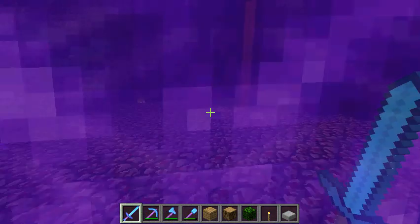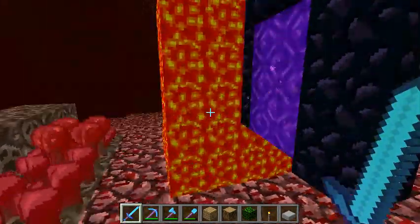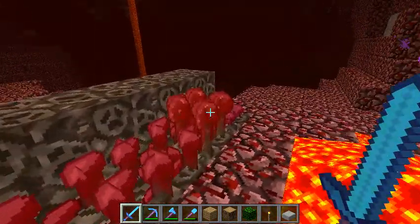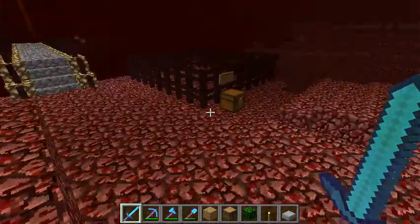Entering the nether. Now we got your nether rack — looks really nice. We got your soul sand. We got a huge pool of lava right here, just about to descend. We got your nether wart — fully grown, moderately grown, and then still in the earliest stage of nether wart.